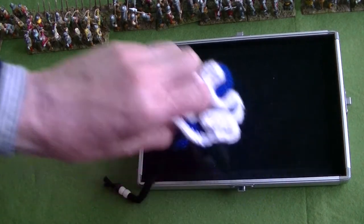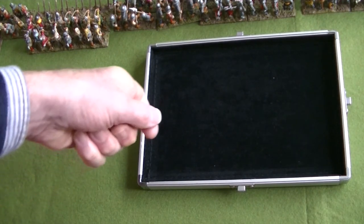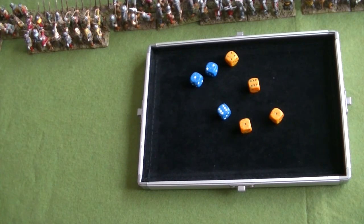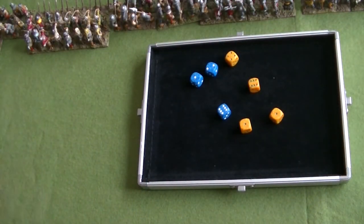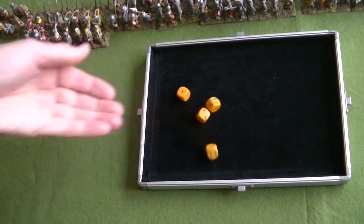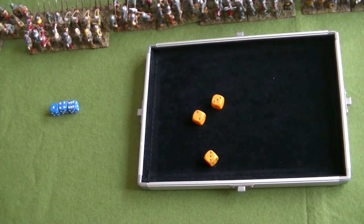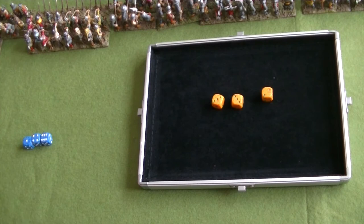Next action phase. After that predominantly French phase, there should be a lot of English dice left in the bag and the English should be the active player for the rest of this turn. We draw another 7 dice - 4 English and 3 French, with 2 English and 1 French left over. So the English have 4 dice this phase. They roll and get another 1 which is no use, two 3s and a 2.